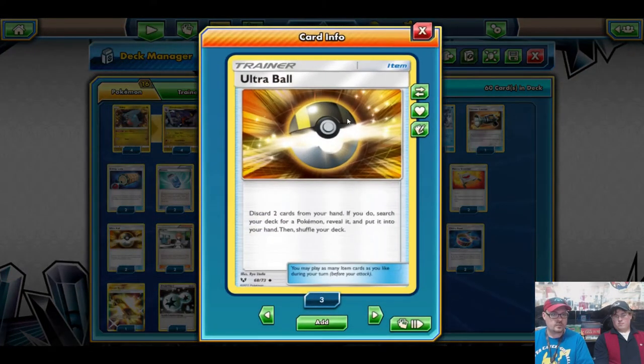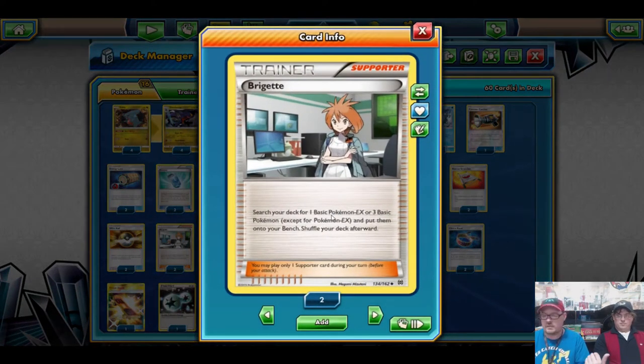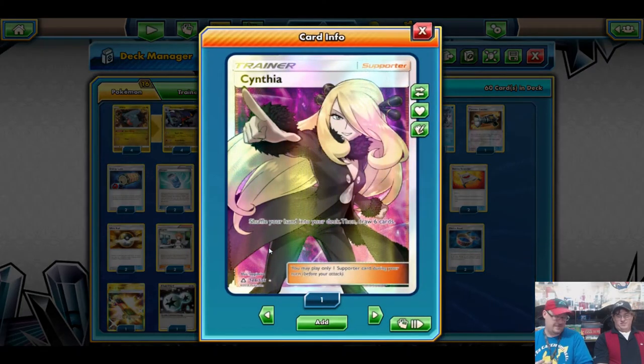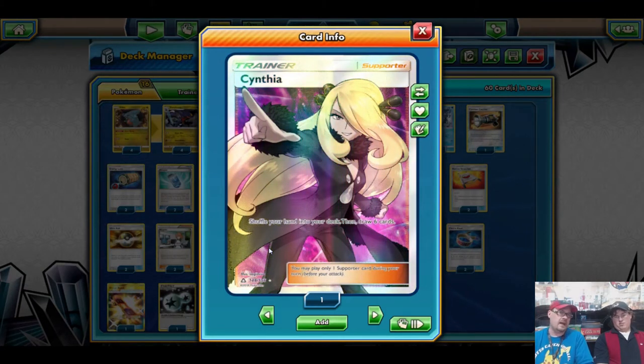Two Rescue Stretchers so we can pull back anything we need. We run two Ultra Ball to grab Garchomps, Rare Candy, or Lucario. Once you get Lucario out, Ultra Ball is almost unnecessary — which is why we only run two copies. We run two Bridgette to get set up as soon as possible. You can do the Lele-Bridgette combo turn one to get two Gibles and a Riolu out. We run four Cynthia — because you have to, but also it is such a great supporter card. We even run the full-art Cynthia that you guys helped us get — thank you so much.